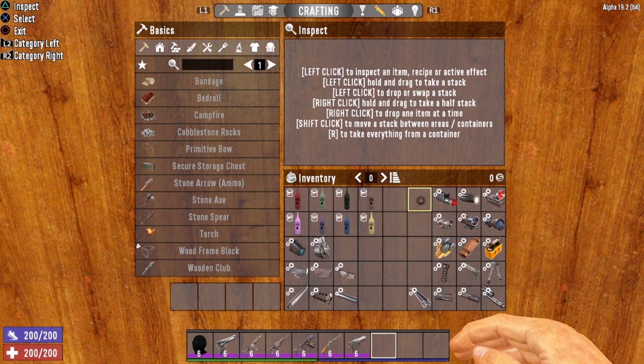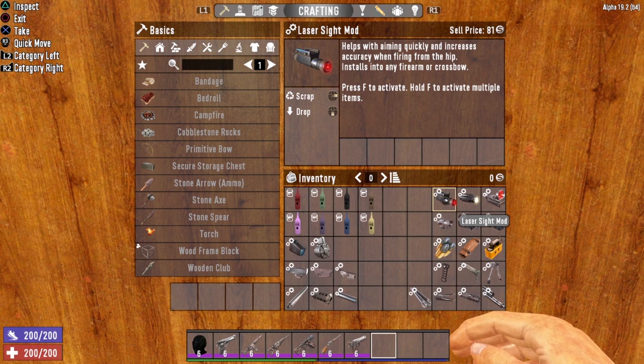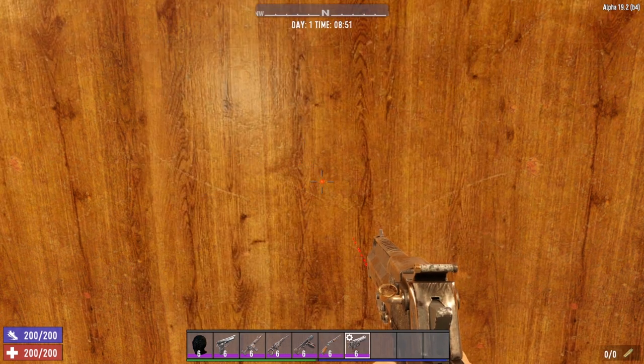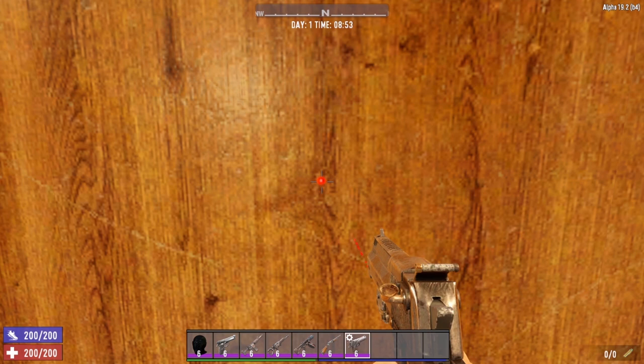Now let's take a look at the individual mods themselves, broken into different categories. The first category is sights and scopes, starting with the laser sight mod. This modification helps with aiming quickly and increases accuracy when firing from the hip. It projects a laser dot on your weapon that tells you exactly where your bullet is going to hit — a great way to hip fire and still maintain accuracy.